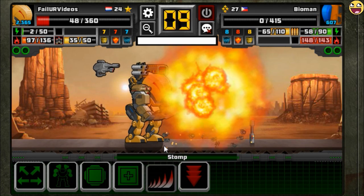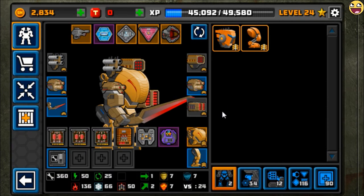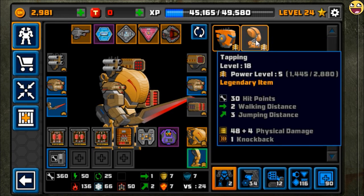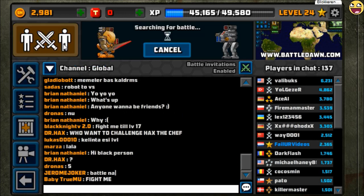Darn it. I totally forgot that these legs are actually worse than Tapping. Let's see — here it is. It has a little bit less damage but it has more hit points, and I prefer hit points over damage.